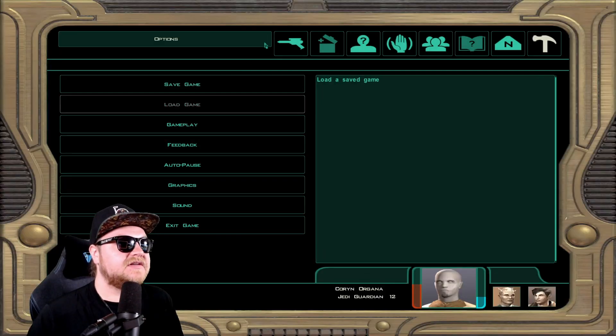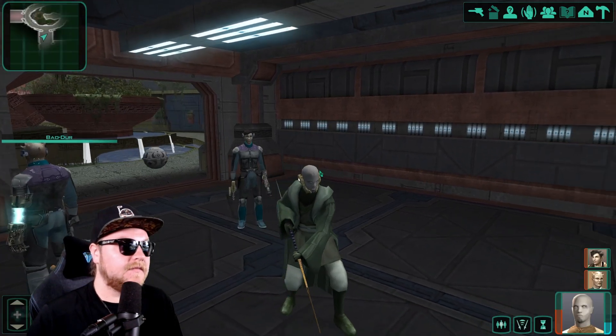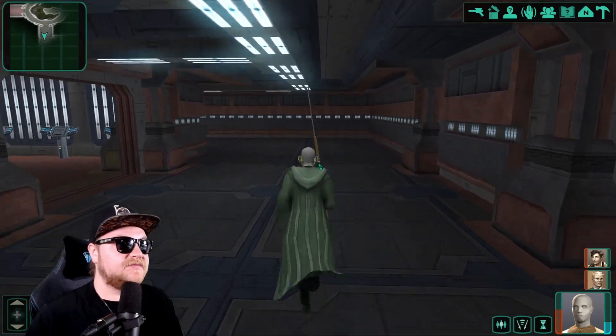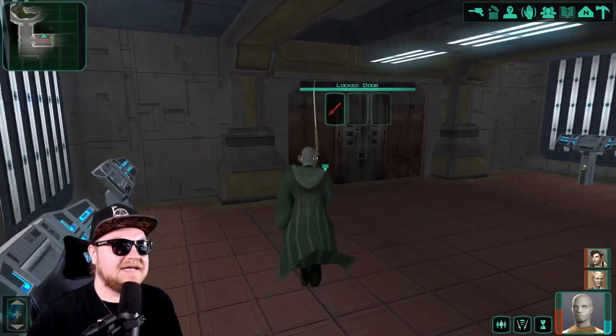Now that we have some health, let's go ahead and save. I'm a big fan of saving and saving often. Let's keep exploring this right side wing here — it's gonna be maze-like, some sort of labyrinth.